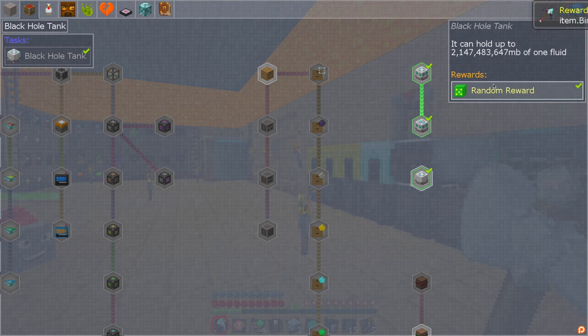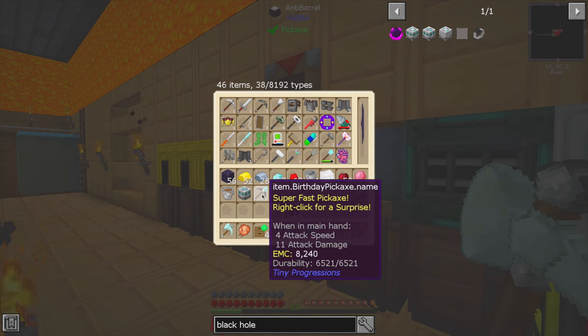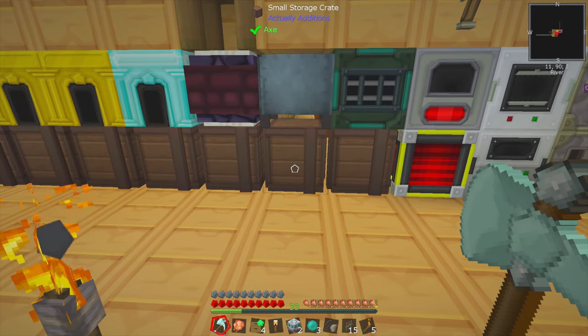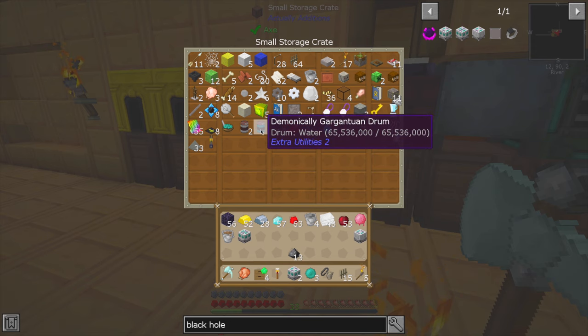Two black hole units ought to work for what we're doing today. We'll combine those — not with the tank. I don't know if we'll ever use the tank; it just holds a lot of a single type of fluid. That wraps this up — how did we do? We got a birthday pickaxe. It showed right there how much fluid it can hold: 2,147,483,647 millibuckets of one type of fluid. So if you ever need to hold a bunch of things — or you can get a gargantuan drum. I've got many of them stored in various locations. This one's full of water, completely full, and it only holds 65 million — but that might be buckets, not millibuckets.